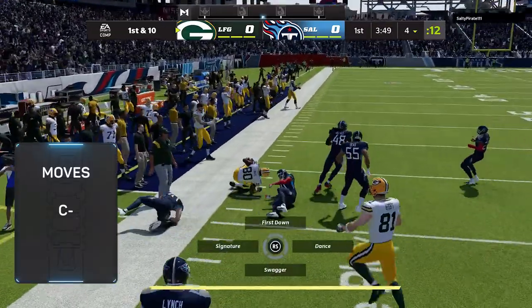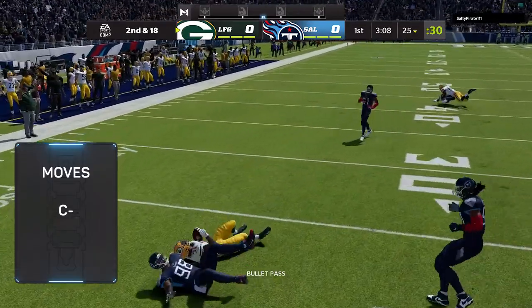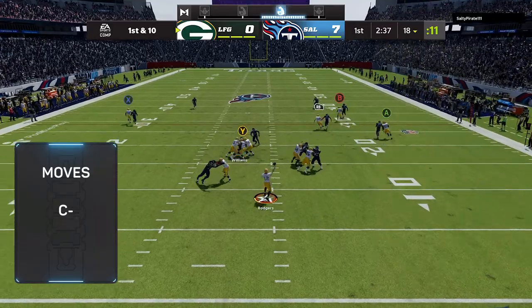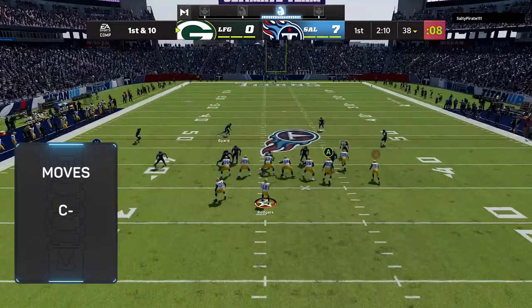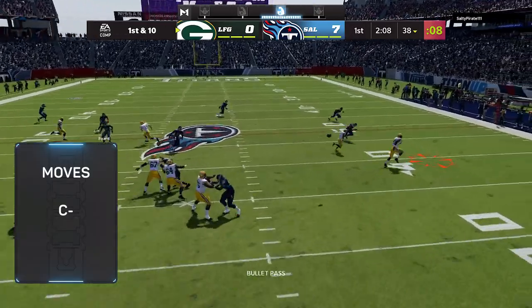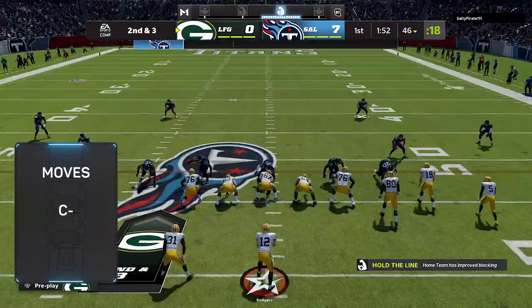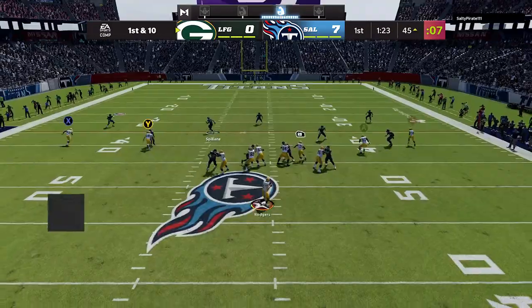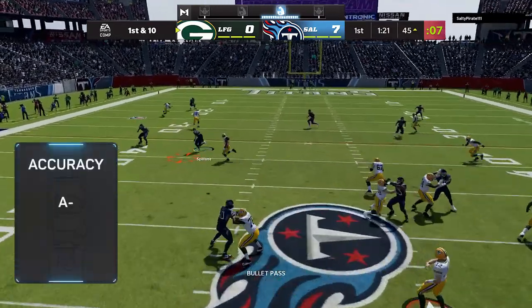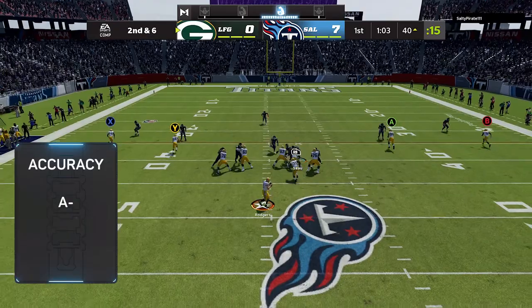It feels so good when you use the card. Movement: C minus. Spin, truck — none of that works. Step farm doesn't work. So if your scheme is to roll out and run past people with your quarterback, don't get him. But he can hit rollout passes and throw on the run. His accuracy is an A minus — short, medium, deep on the run, he's gonna be fine.